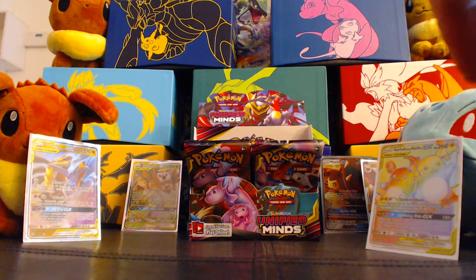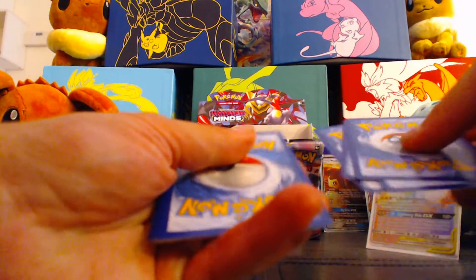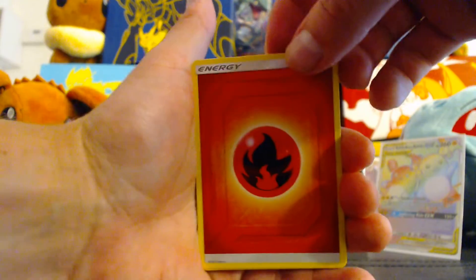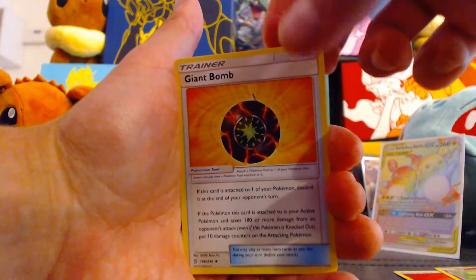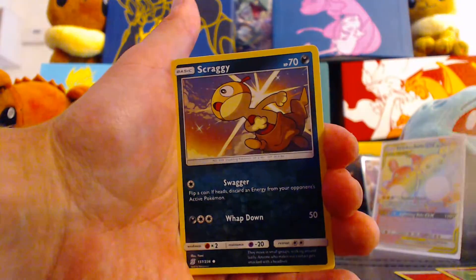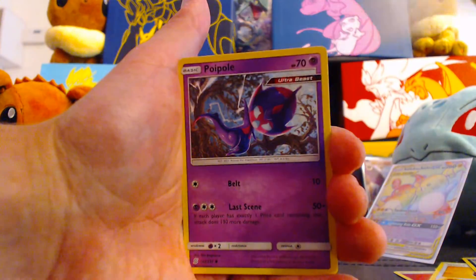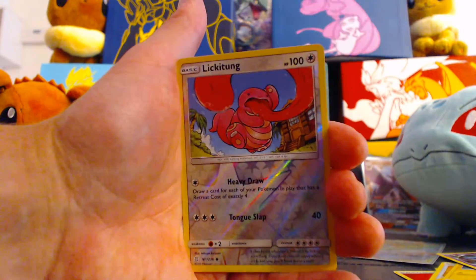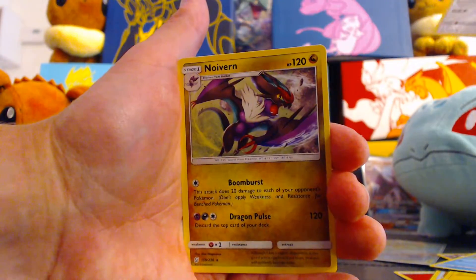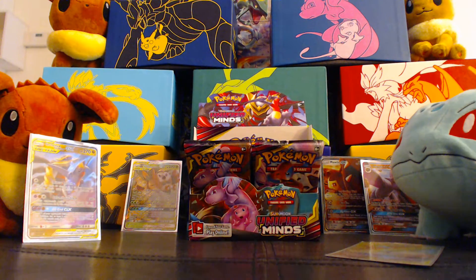Code card off to the side — this is a Darkrai pack. Two, three, four to the front. Fire Energy. Denny. Lurantis. Giant Bomb — I like that card a lot. Scraggy. Nummel. Tainamo. Poiple. Snorunt. Reverse Lickitung. And regular rare Noivern — you had to see it more clearly for a moment before I yanked it off screen, because it's not that good.